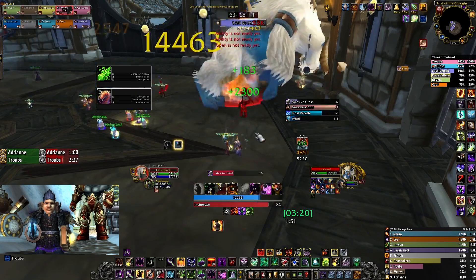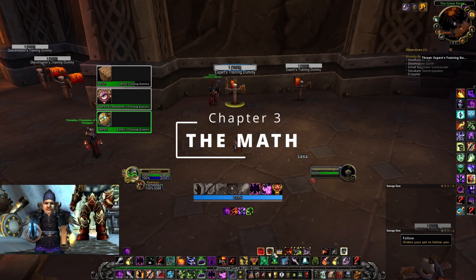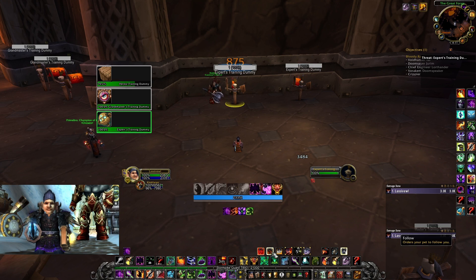So at best you will have a great snapshot for 35 to 40 seconds realistically. Now the math: if you have 3484 spell power, your Demonic Pact will be 348 — like 10%, right?